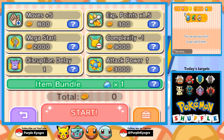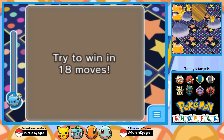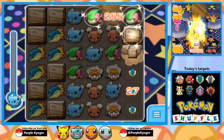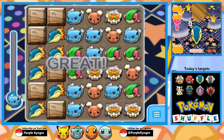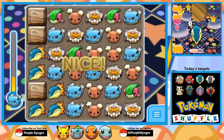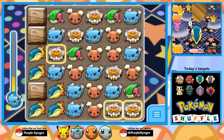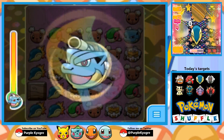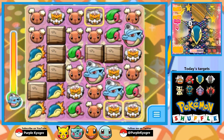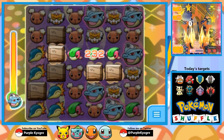Moving on, we have Winking Cyndaquil. And I'm just goofing around going in with Mega Blastoise and Landerous. Well, Landerous is good, but I'm using Mega Blastoise just for fun because when do you ever see Mega Blastoise on the channel? The board is basically pre-set. You could make that match and get rid of all the Cyndaquil, or make the match on the other side. But not a big deal because it doesn't have a lot of HP. This is a beginner stage — it has plenty of moves. You don't need Shoutout, you don't need Rockshot, you don't need any overpowered Pokemon. You should be able to handle this one just fine.